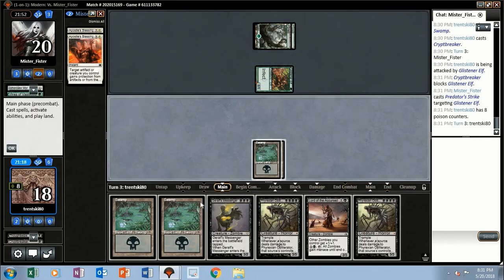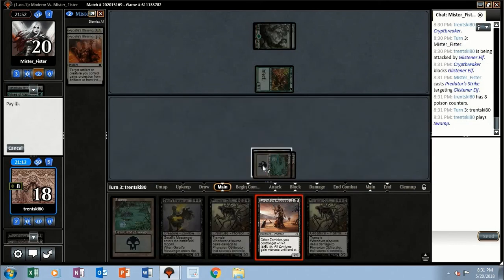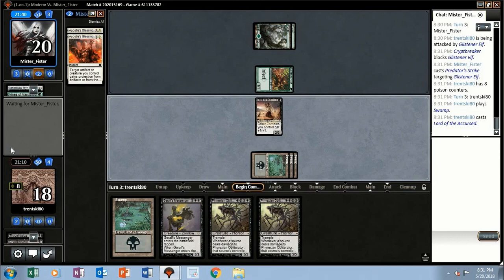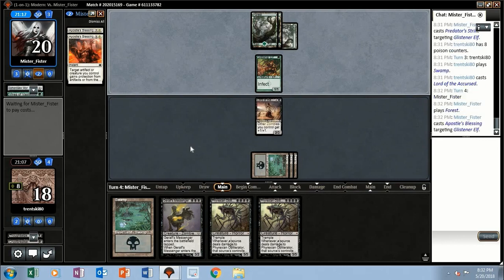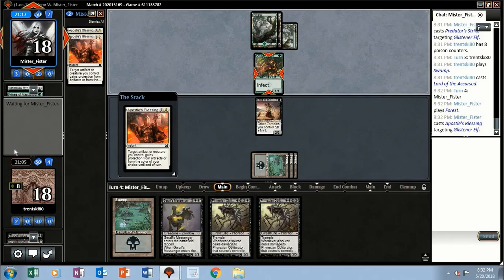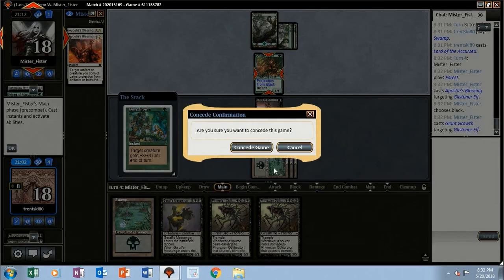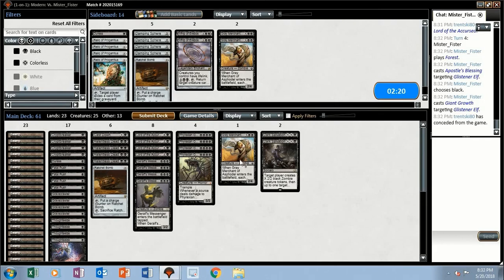So we're at ten infect. The Apostle's Blessing — pro black — and they have the Giant Growth. No shortage of pump spells. Cut a Gray Merchant for a Duress, maybe I want a Ratchet Bomb. I'll just cut the last Gary.